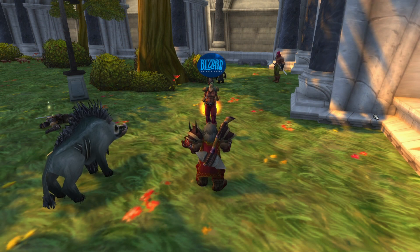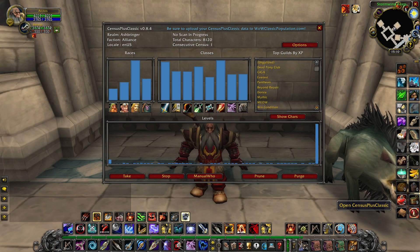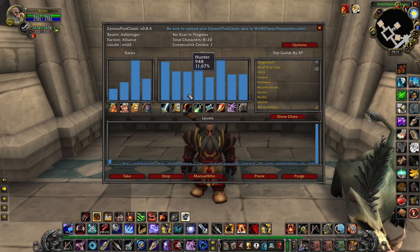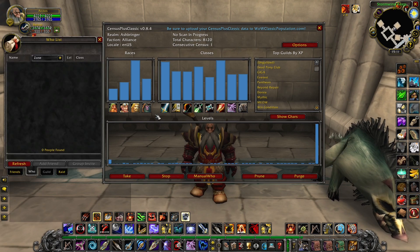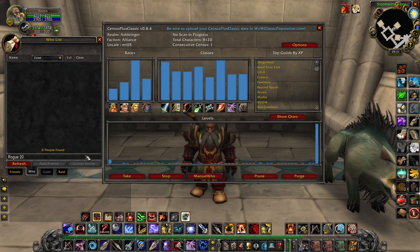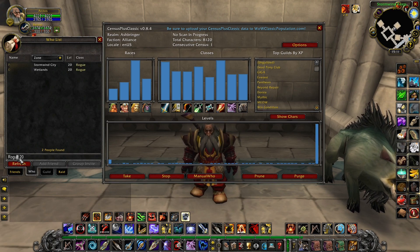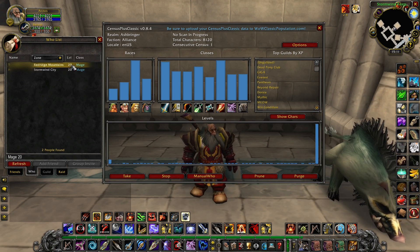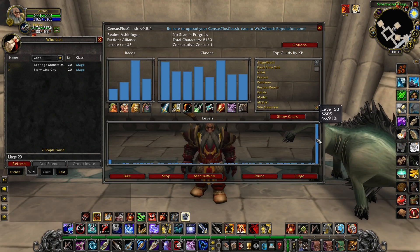Blizzard is not giving such information away for sure. But fear not, introducing the wonderful addon called Census Plus Classic. What this addon does is that while you are playing the game, it works in the background without ever disturbing you, collecting data on online players. It basically just runs slash who commands in many variations and logs them. At the end, it gives you a presentation of your faction's population, detailing classes, races, and levels.